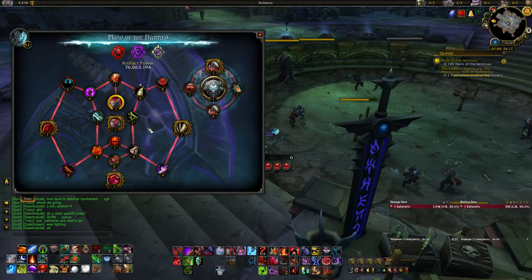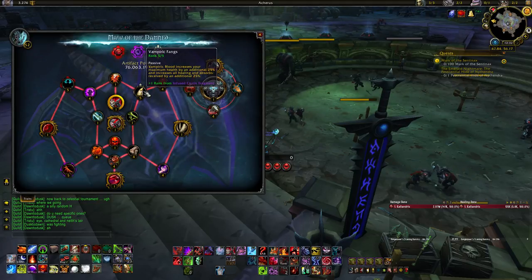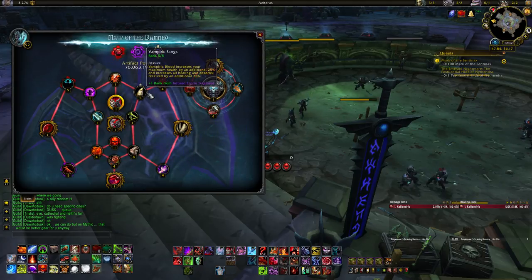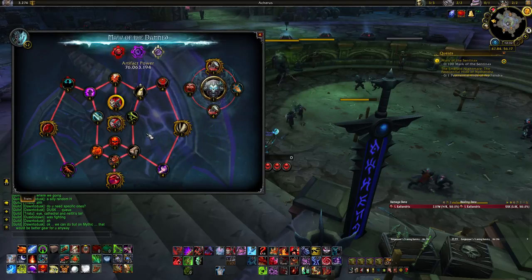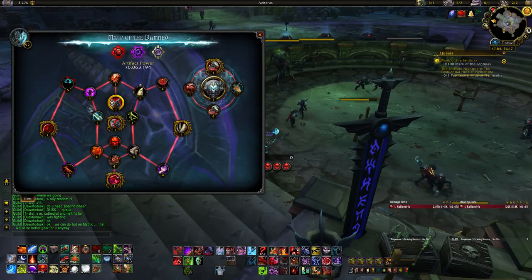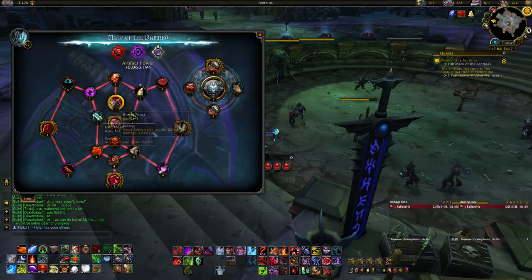I recommend leaving Blood Plague damage until last regardless — grab defensive stuff first even if you want to focus on damage. For relics, Vampiric Fangs is technically best defensively, though sometimes overkill. Meat Shield and Grim Perseverance are the next two best defensive traits. For offense, Dance of Darkness is best for single target, Heart Strike is second best for single target and strong for AoE. In general, just prioritize higher item level relics.